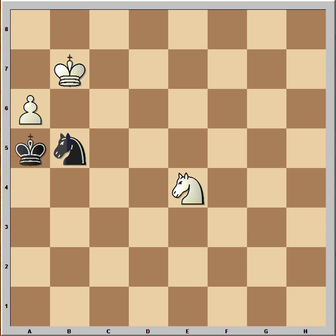In the second example, white managed to win but it wasn't easy, so the win is very instructive. White would like to push the pawn to a7, but at the moment this is impossible.